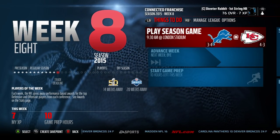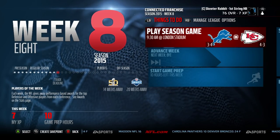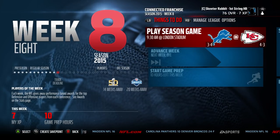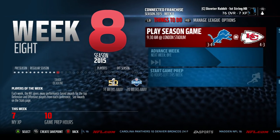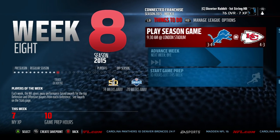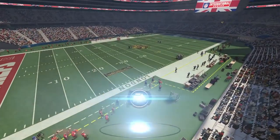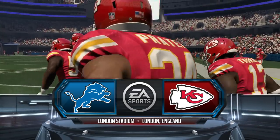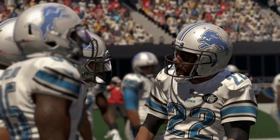Hello and welcome to Sports Gaming Universe channel here on YouTube, and welcome back to the Skeeter Rabbit Connected Career Series in Madden 16 on the Xbox One. Our two-sport athlete is taking to the field again, this time all the way across the pond in London. It's going to be the three and four Detroit Lions taking on the four and three Kansas City Chiefs. The NFL's experiment to play games in London — let's get it going.